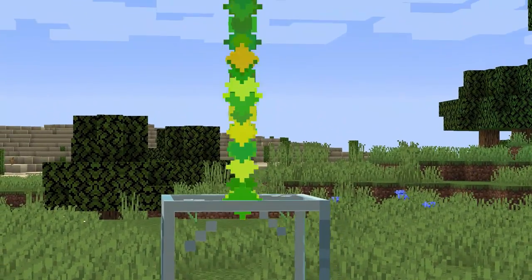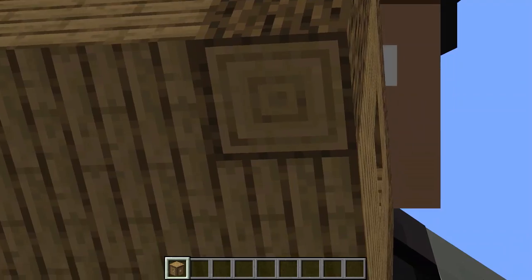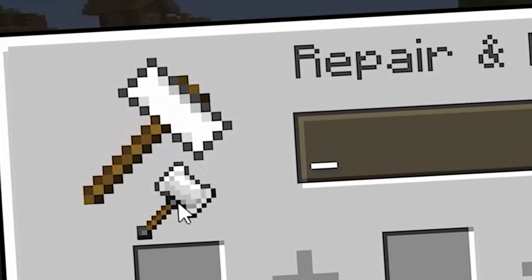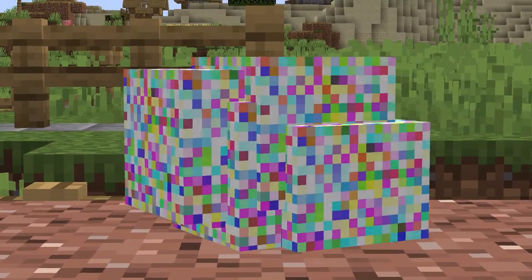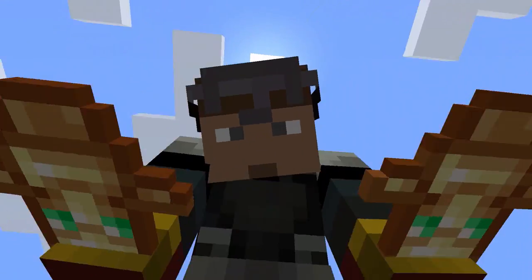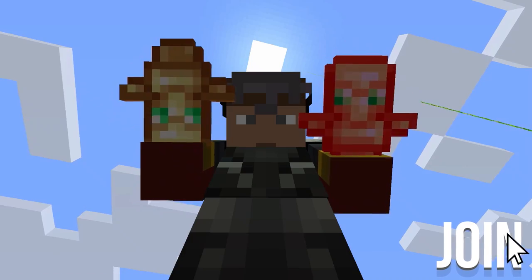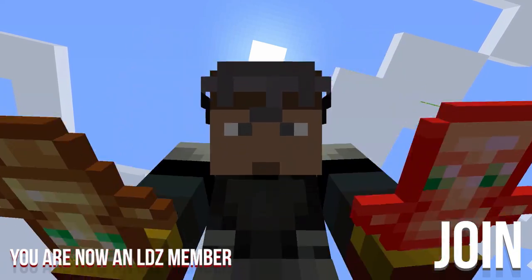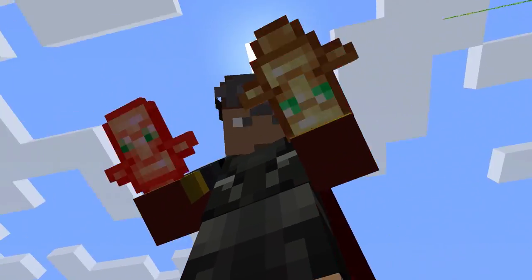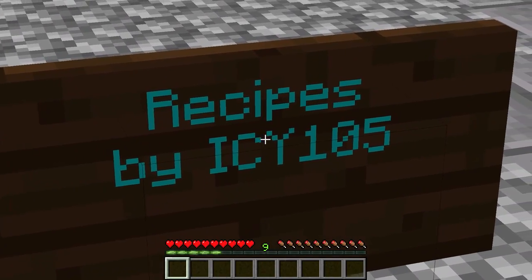Today we're checking out one of the weirdest redstone machines I've ever seen, the world's smallest Minecraft house, what it'd be like if the hammer in the anvil menu was real, as well as this quote-unquote useless Minecraft block, suggested by our Log.zip channel members. Click the Join button today to get priority picks on future comments to crafting episodes, as well as other awesome perks. Don't forget to leave your recipe suggestions below. Today's are courtesy of I'm Cool Yeah.